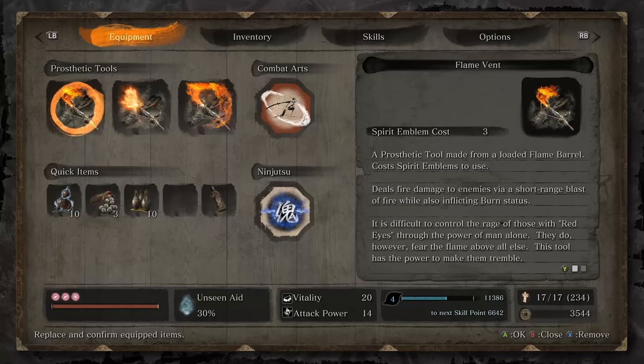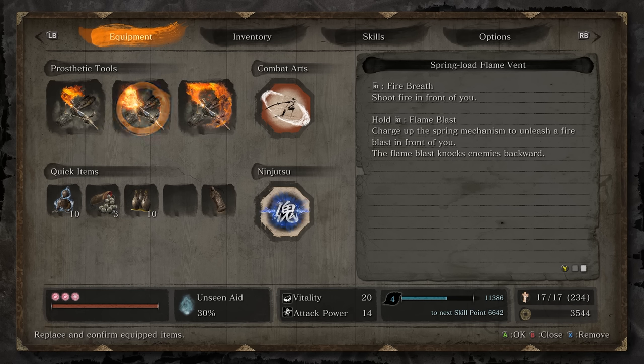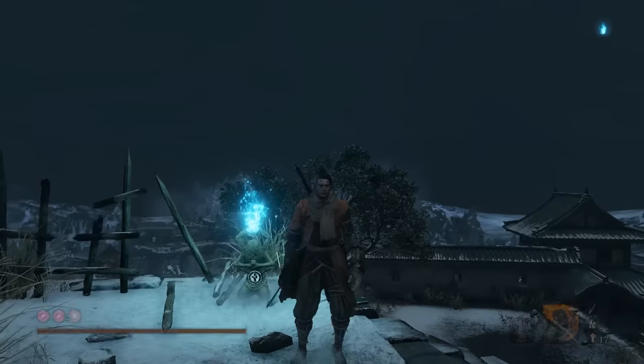Moving on to one of my personal favorites, the Flame Vent. You also get this in Hirata Estates, and similar to the axe it has a progressive upgrade system where each iteration is superior to the previous. The initial Flame Vent simply shoots out a fire breath. The secondary can be charged to do a flame blast, which does knockback and has a higher chance of igniting. Then the Okinaga Flame Vent lets you hold and shoot out a continuous flow of flames.